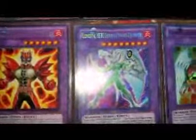Extra Deck: Elemental Hero Grand Eos, Elemental Hero The Shining, Elemental Hero Goka, Elemental Hero Shining Phoenix Enforcer, Elemental Hero Phoenix Enforcer, Elemental Hero Flame Wingman, Elemental Hero Great Tornado, Elemental Hero Dark Law, Elemental Hero Divine Wind, Elemental Hero Koga, and Contrast Hero Chaos. Plus Flash Fusion and Feather Wind.